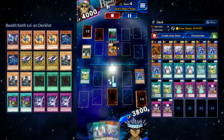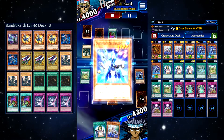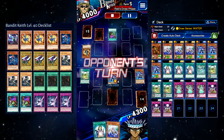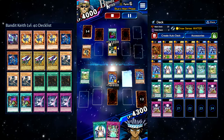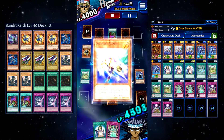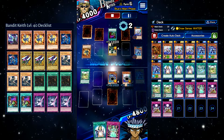Yes, he can get really lucky with Twin Barrel Dragon, but you can recover — you draw Sense Water, and you can keep using it every time you take damage from Twin Barrel Dragon. As for Rare Metal Morph, he won't use it offensively; he will use it if you attack an attack position monster. That's why we're using Rosemary to change everything into defense mode.